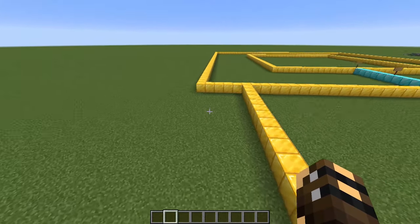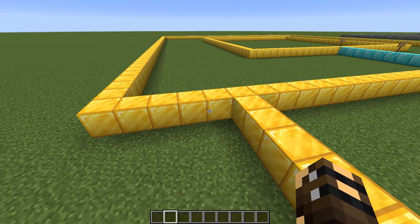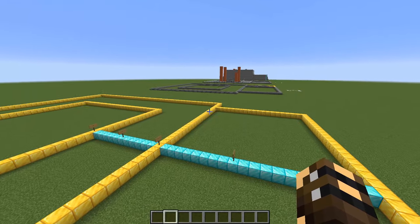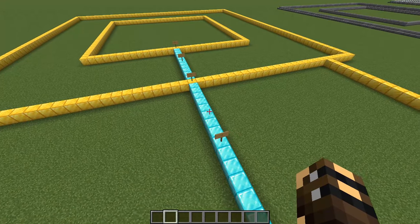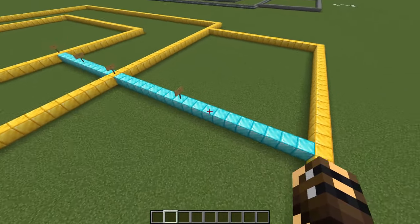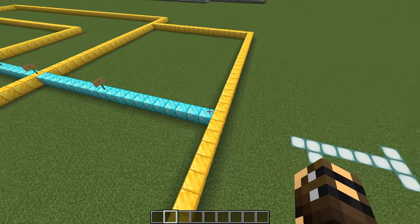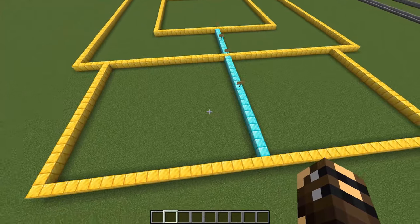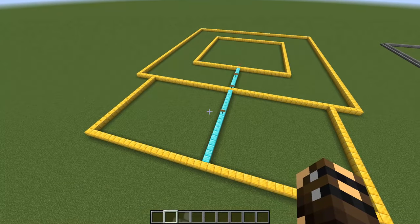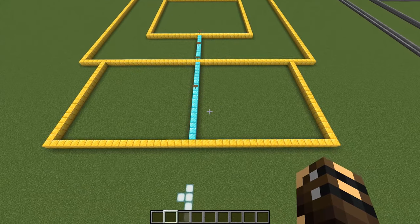At the front, come in five blocks and that's where you start your rectangle. It's exactly the same on that side. This rectangle comes out 19 blocks — there is a 19 block gap before we reach the end of our rectangle. Get that in with netherrack or dirt and make sure you've got all your dimensions correct. Double and triple check.